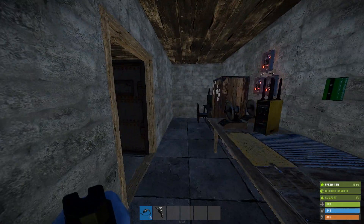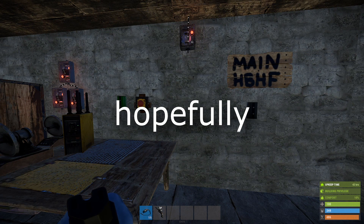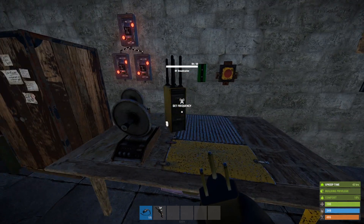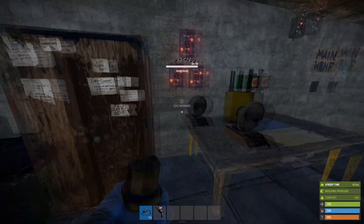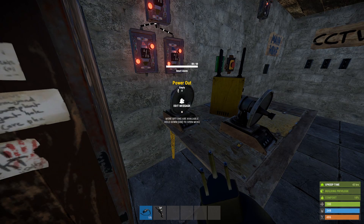This system is basically going to send you a message when you're being raided. It's also going to give you a message on a pager, provided you have it with you. It's also going to activate turrets, and if those turrets are low on ammo, it's going to send another message to your phone.